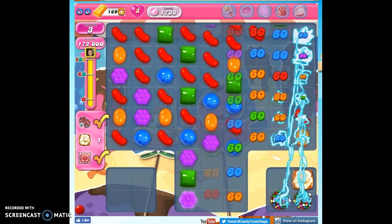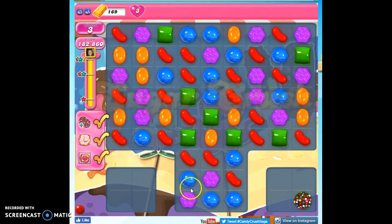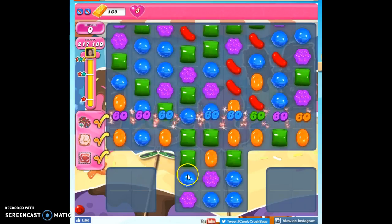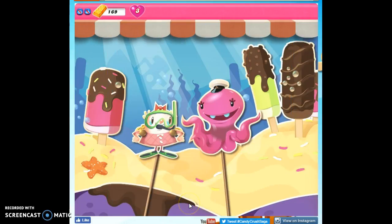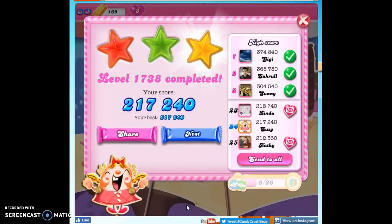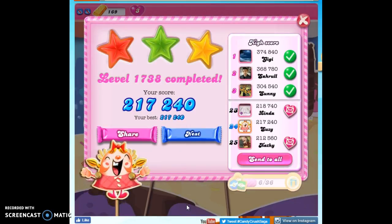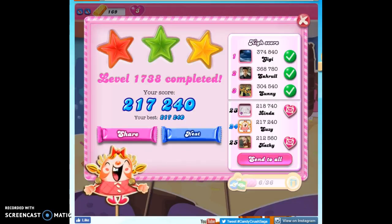That wasn't too bad — that was just my second playthrough. My first playthrough was thwarted by the fact that I didn't realize when I struck through with a striped candy that because I had the marmalade removed from the second color bomb, it was going to actually take it out. Anyway, that's how I beat level 1738. If you'd like to see more videos, you can subscribe. And as always, thanks for watching.